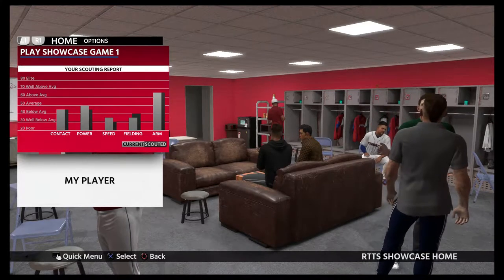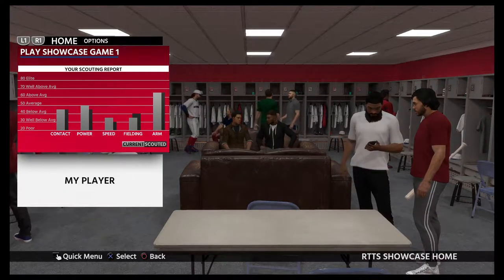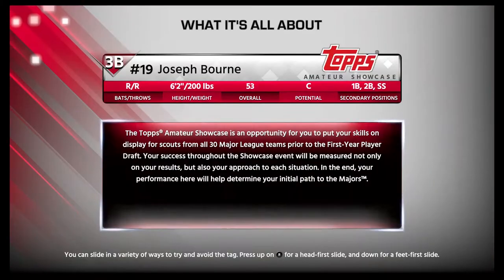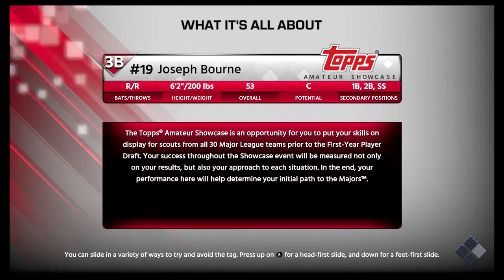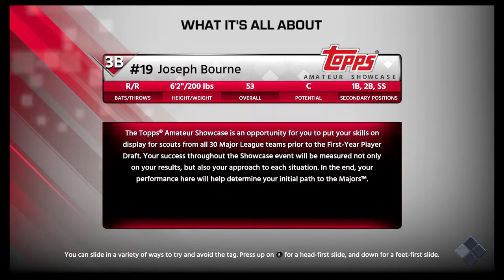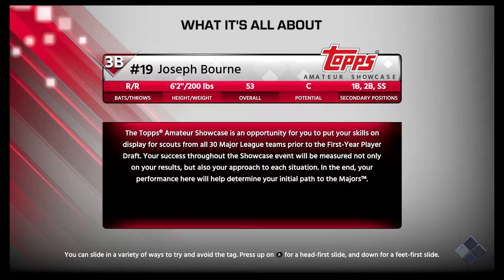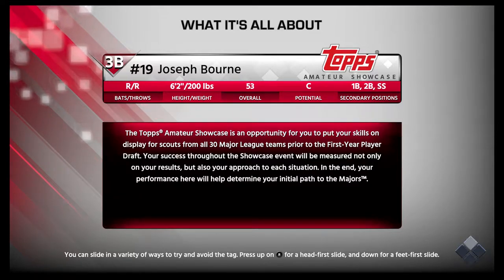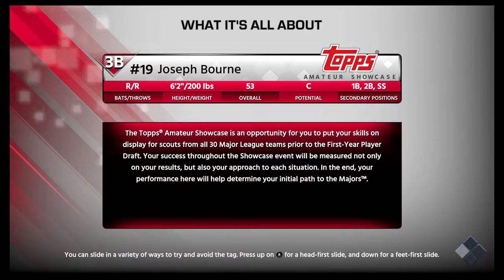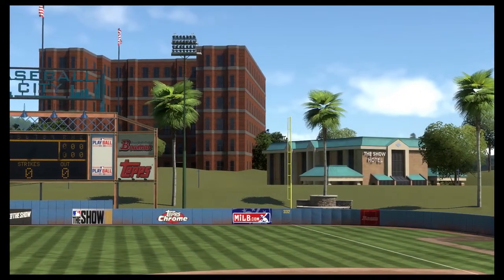We've already done the scouting day, so now it's the showcase games and then we'll see where we go in the draft. Let's just get into the first game. On third base they have me at number 19 because someone must have 18. Amateur showcase opportunity — put your skills on display for scouts of major league teams, first year player draft.